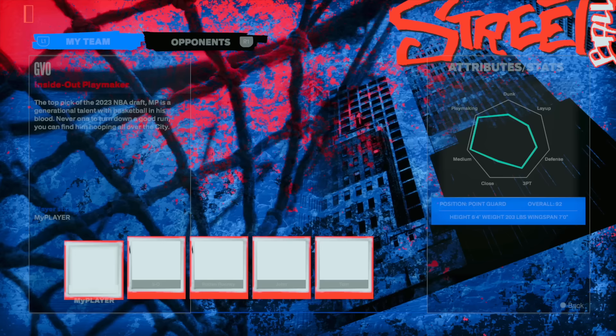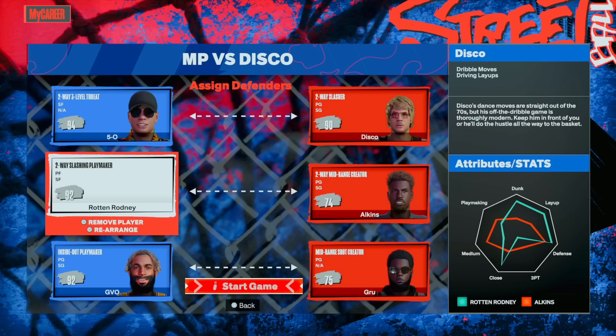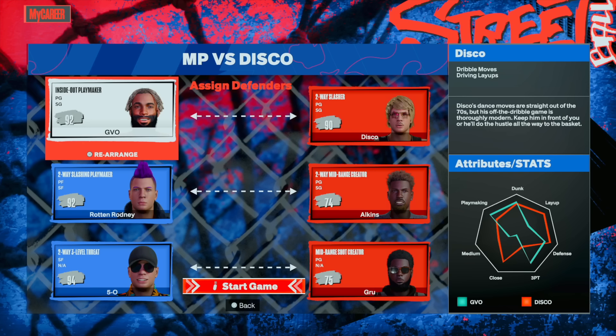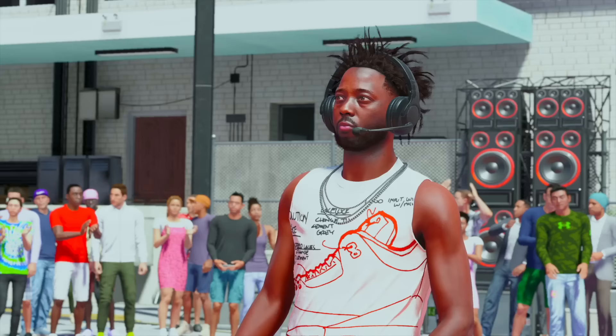The next thing I would do is go play Disco. Put 5-0 on Disco and you guard this dude. I like to guard Disco because all I gotta do is sit in the paint — he's a rim runner and I have some interior defense. If you're somebody with defense, sit paint and let him come try to dunk on you, because he's not as overpowered as he used to be. He used to dunk on all three people at once, but now he's kind of weak in the paint. Playing against Disco is going to be the smallest lineup — it's three guards — so you get to pick on them, dunk on them, and throw oops on them.